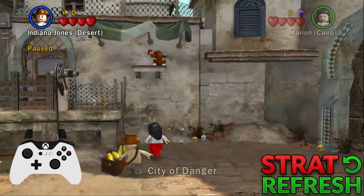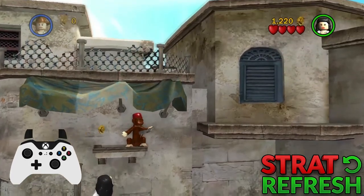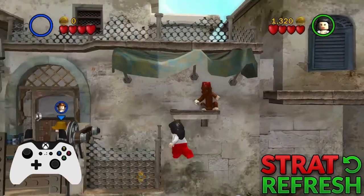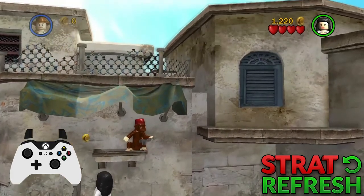First, grab the banana with Indy and drop him out, then with Marion get into this corner. You want to move the camera top right, then jump and drop in the other player at the peak of the jump. Indy might do a little hop beforehand — if he does, just wait for the hop and then do the jump and drop him in.